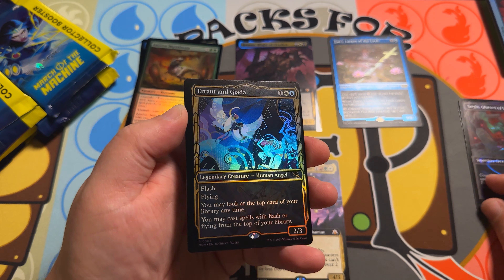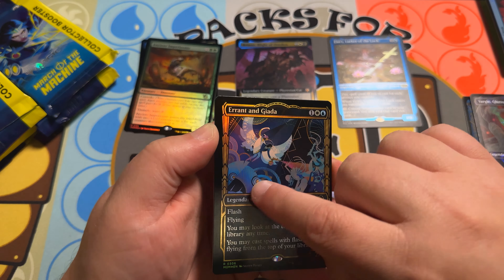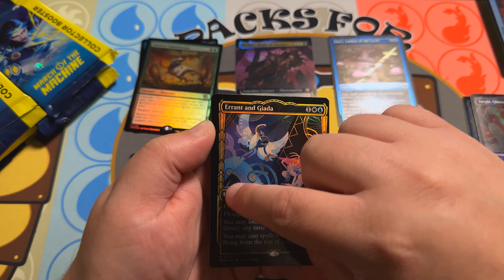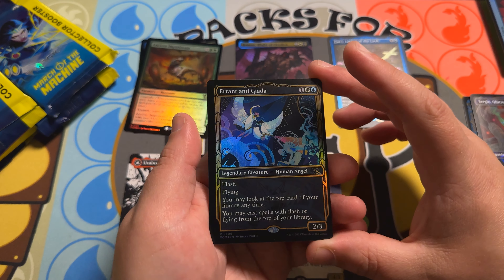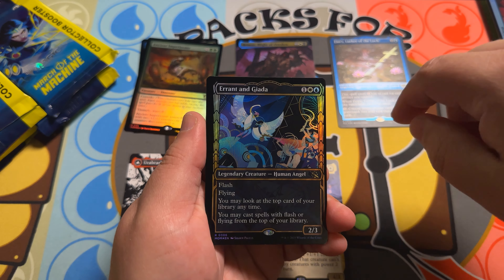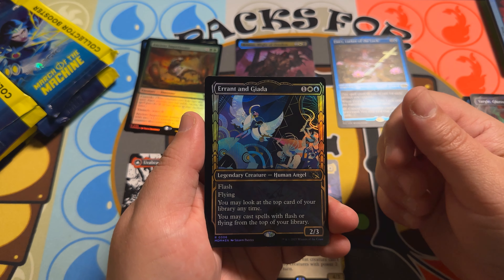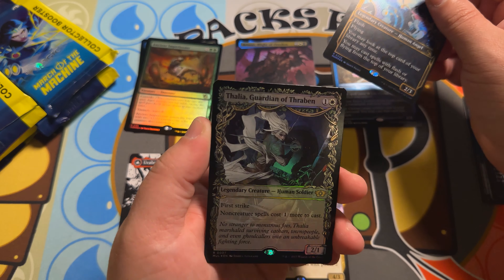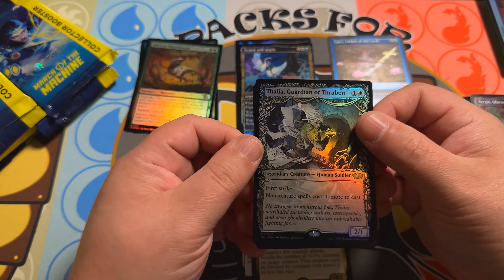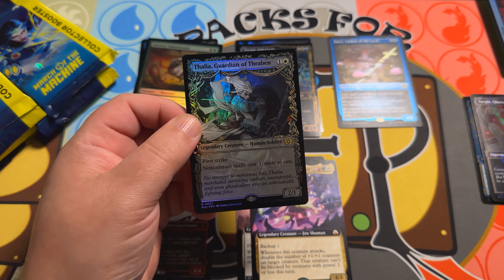Errant and Giada — and this is our foil layer with that showcase frame they used for Streets of New Capenna. Very disappointed that they didn't actually make this a gilded foil. I don't know why they didn't give it that treatment. This card is also shifted, as you can see — it's shifted to the right quite a bit on the cut sheet. Looking at Thalia, Guardian of Thraben in that foil showcase frame — very nice.